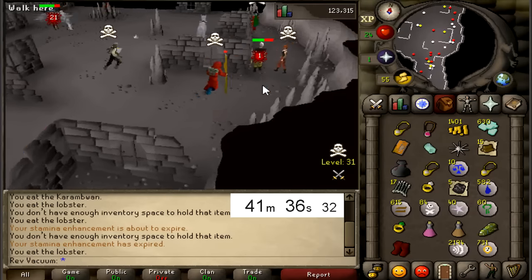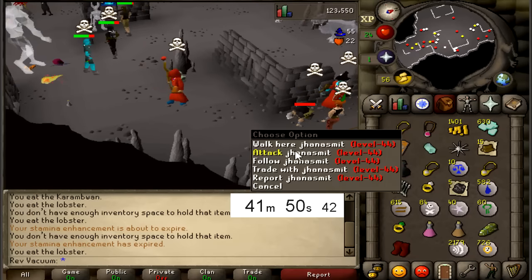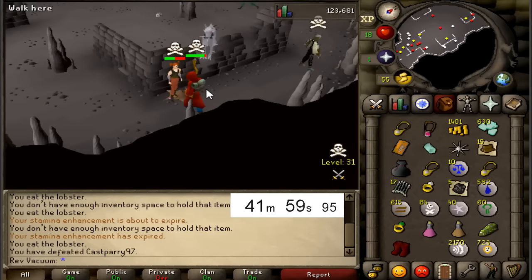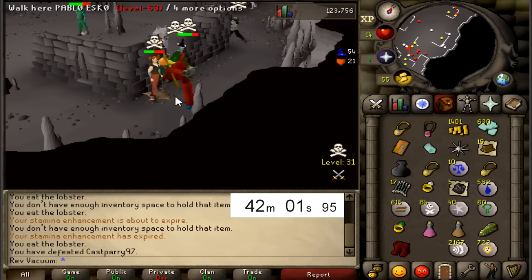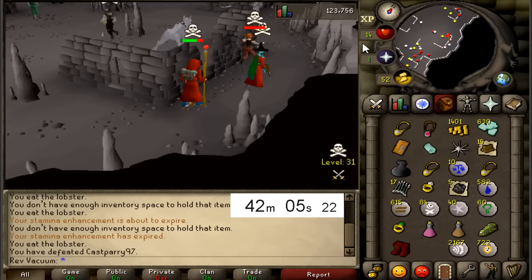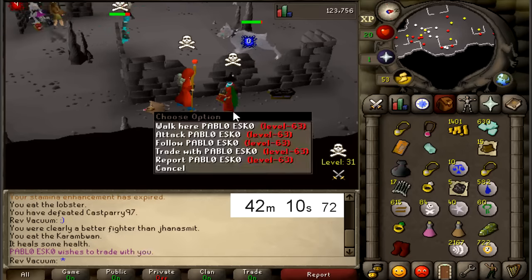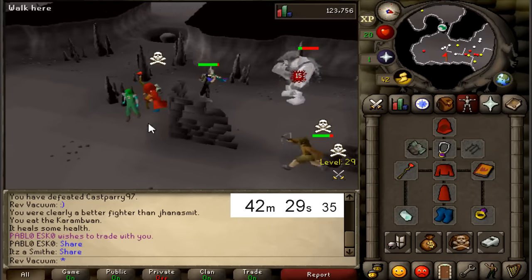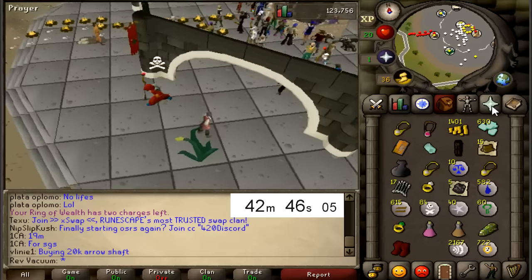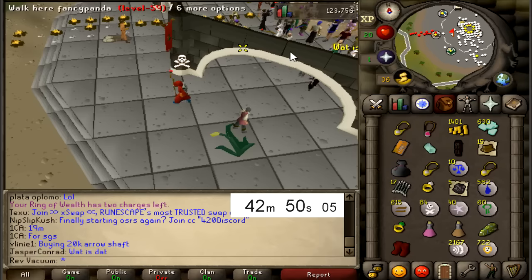Another level 23 looter right here - just die. Nice. See if we can kill this level 29 - seems to have backed out. I got the loot on that one as well. Gonna start killing this level 44. This guy helped me out - oh shit, he's level 63, he can almost attack me. Let's just get out of here, I do not want to die with all this loot. Look at how many people are here, look at that stuff in our inventory. We got a full looting bag as well - 266k worth in our looting bag.